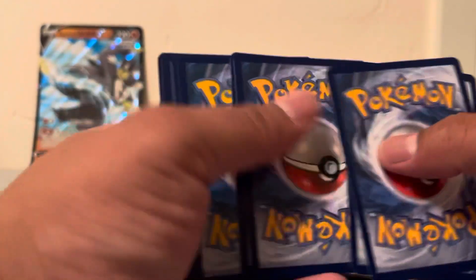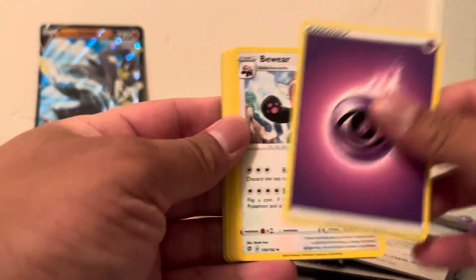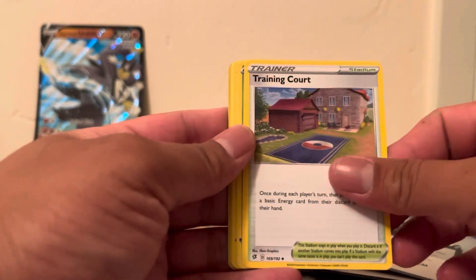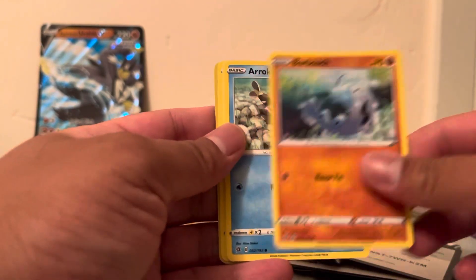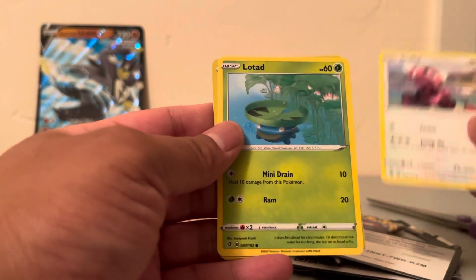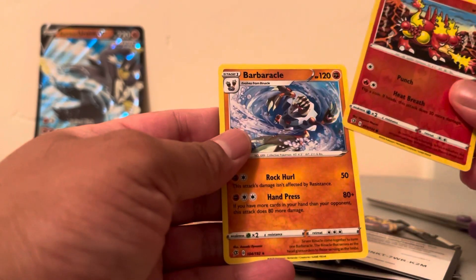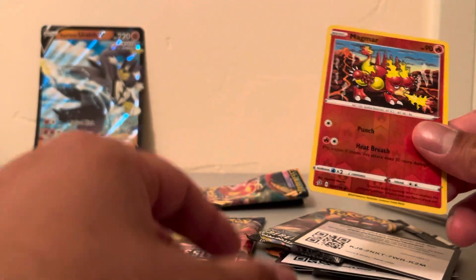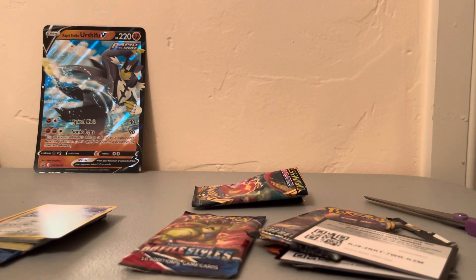The last time I opened a Darkness Ablaze, I called it 'Dark Abyss' — my brain was tired that time, so gotta make sure you say the right things. A lot of people get in trouble by saying the wrong things — beware. Training Court, Caterpie, Snubbull, Smokescreen, Magmar, and Barbeque — alright, those guys to the side.